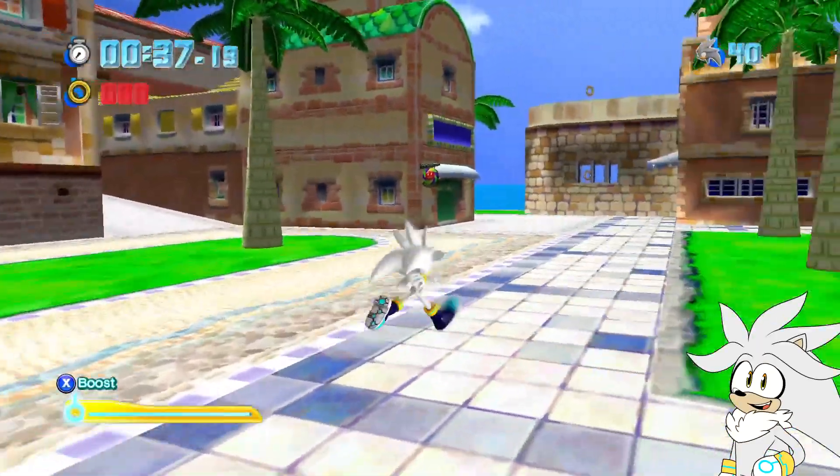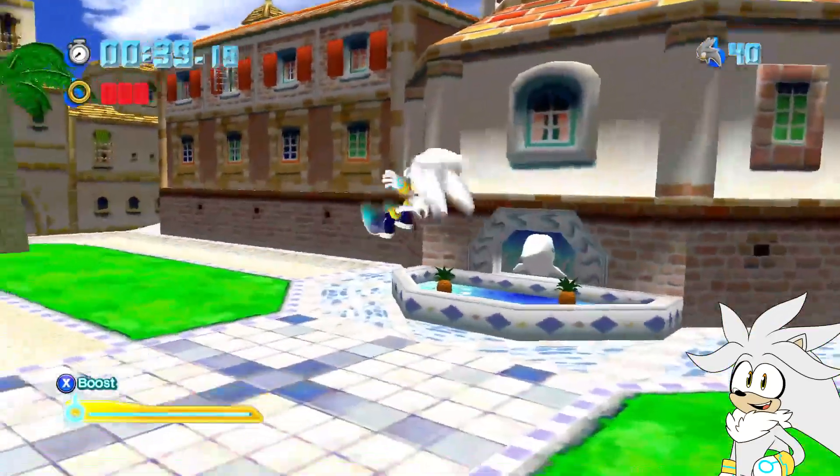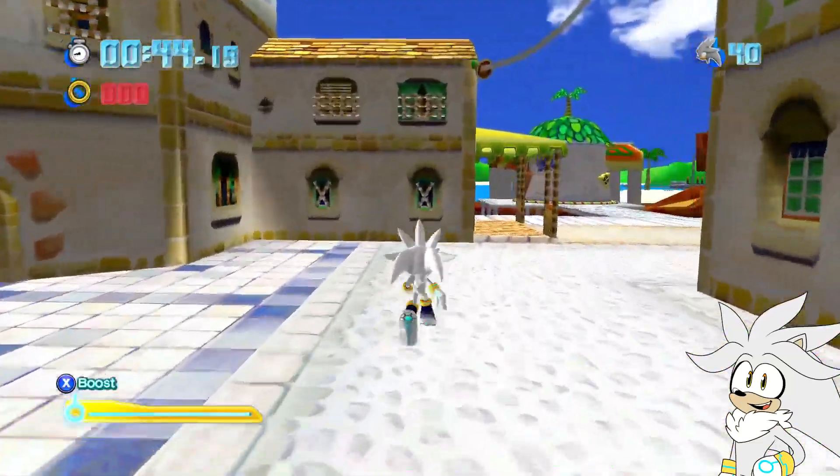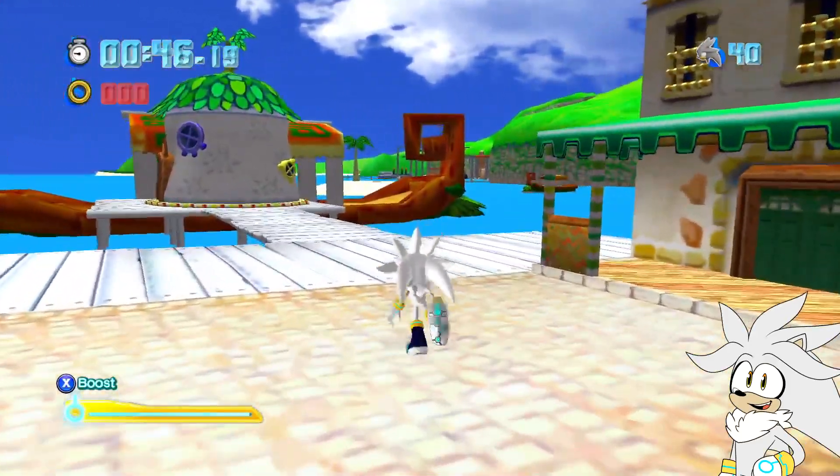There's only two stages, which are — as you can see — Delfino Island and Bianco Hills, which I will show off later. But as you can see, it's really cool.